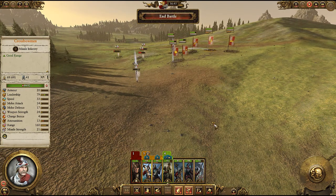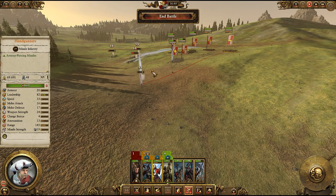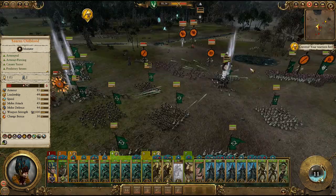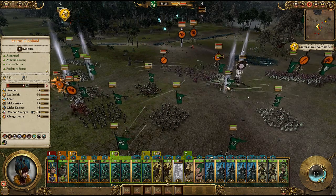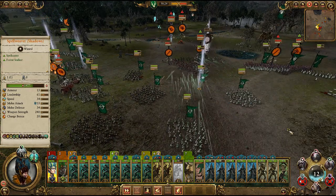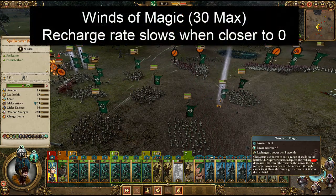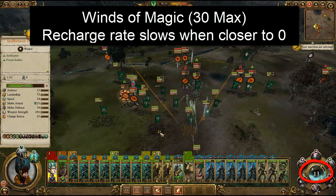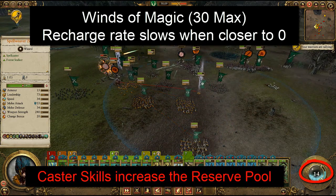Whilst killing the enemy general is great, it should not be your top priority — it is more of an opportunity, though if you do, it will inflict a major morale penalty on the opposing army. Most factions can field casters using magical spells to buff your units, diminish the enemy, or cast devastating damage. The casting resource — the mana equivalent in this game — is the Winds of Magic. It is a pool in the bottom right-hand corner that goes up to 30, will eventually go down to 0, but constantly replenishes based on the pool and the available charges left.